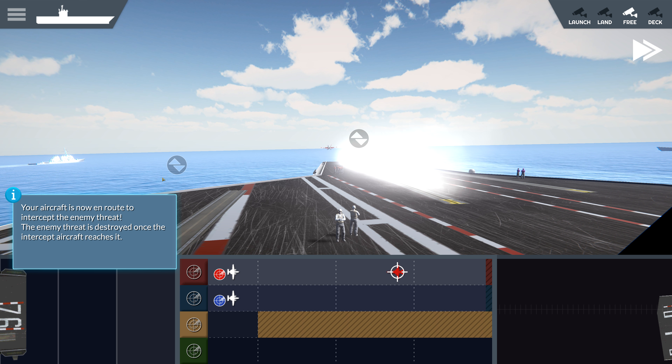Enemy warship has been detected. We need to launch a mission to intercept it before it comes within striking range of the carrier. Whenever an enemy target requires three or more aircraft to intercept, it needs to be preceded by an electronic warfare mission. Click on the enemy warship and you'll notice two missions appear in the launch box. Now load the S-18 with the electronic warfare mission and three F-18s with surface missions. Launch the aircraft as they get to the catapults. Once the mission has intercepted the enemy surface threat, land the mission.